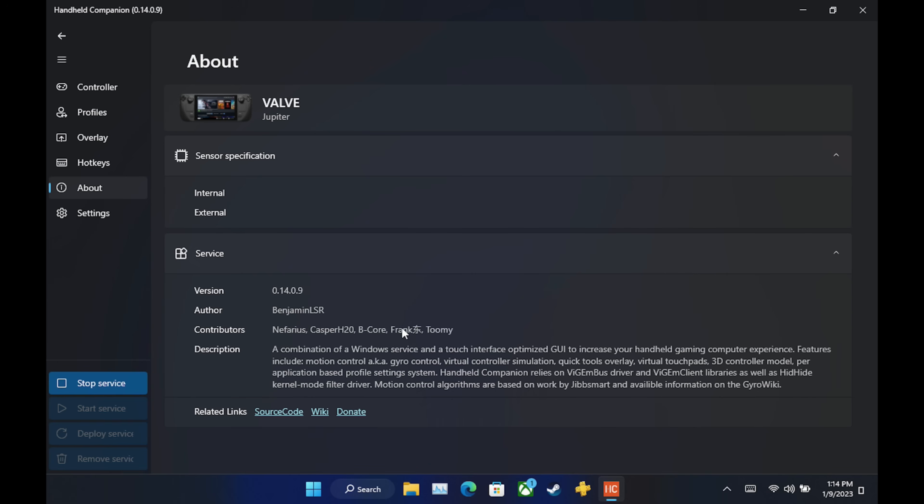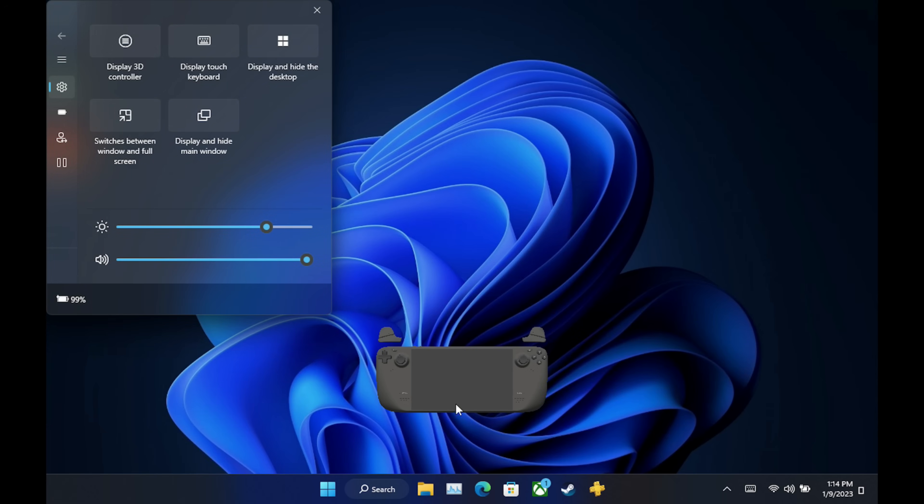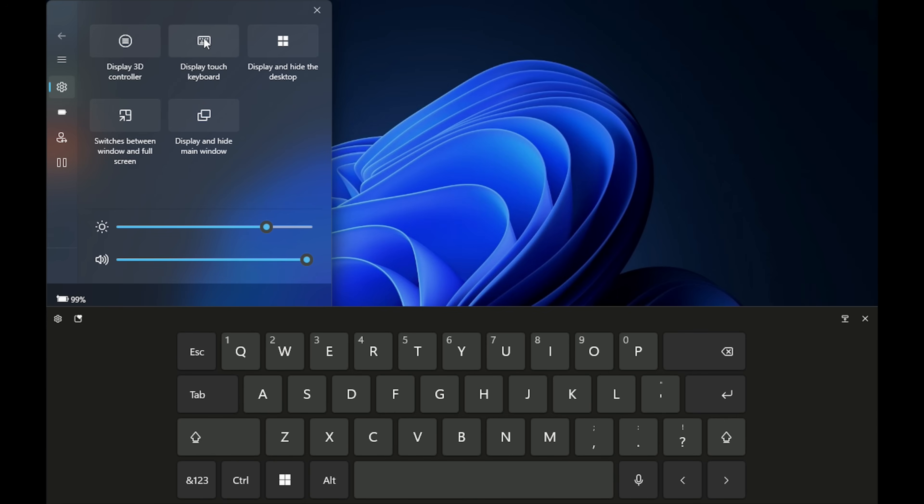We also have the About page — shout out to everybody who has worked on this. Make sure you support, donate, or spread the word for this piece of software; it's really great for Windows on Deck. Now I hit the quick access button on the Steam Deck and you can see our menu pop up. These are the things I pinned, so it's really easy to change what's pinned and have quick access to certain items, including brightness and volume.